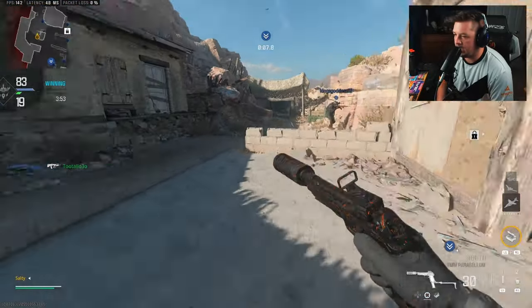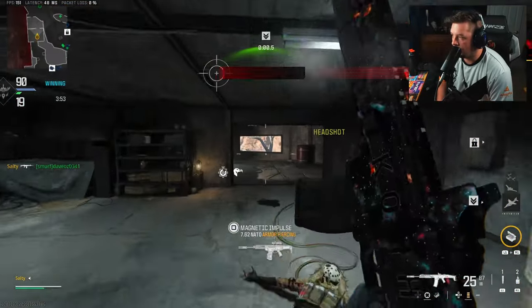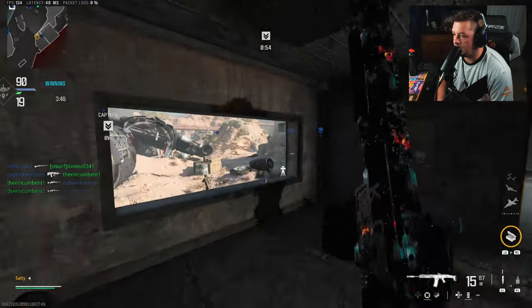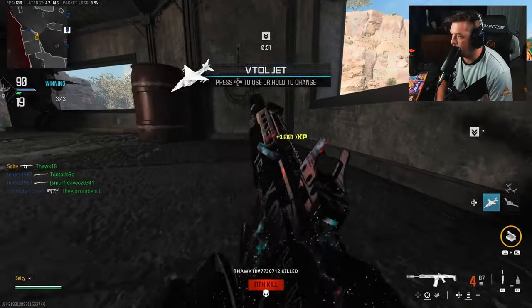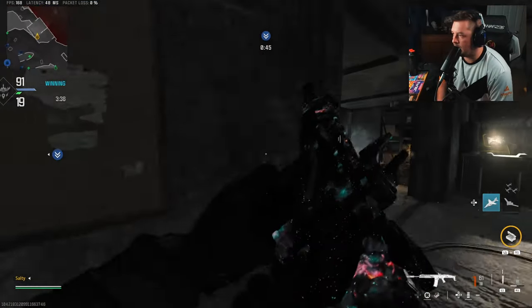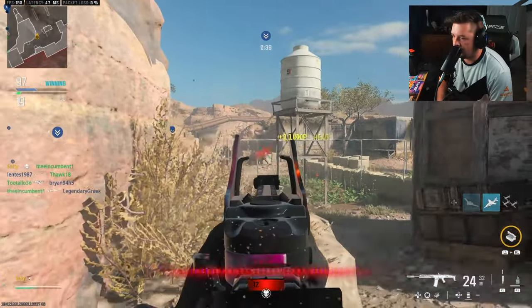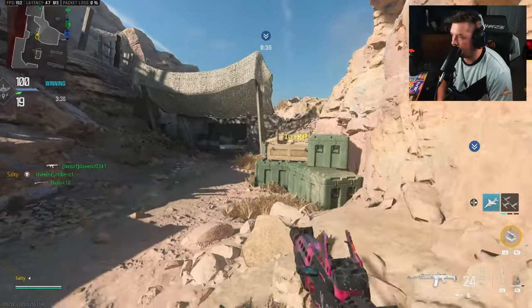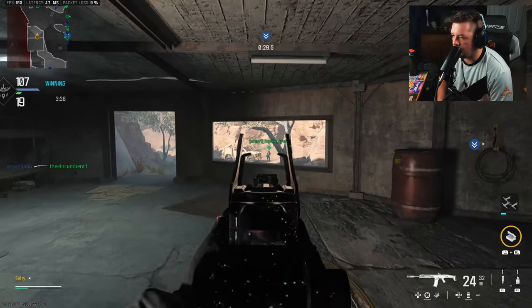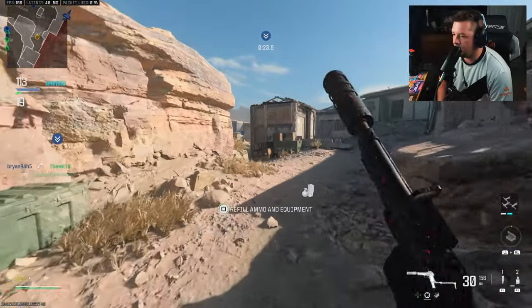There's a sniper back there with a suppressor that I want nothing to do with. Good thing I turned around. He actually trophy-systemed himself — that's interesting. You can't wallbang it. I don't want to take on that other guy. I'm going to hit this on the hill — oh wait, that's not the hill. The guy that trophy-systemed himself is finally running. Okay, we're cruising now. We're very close on score — we need two kills I believe.